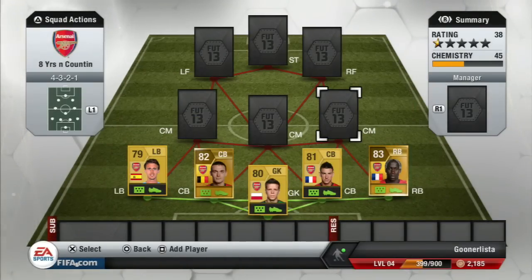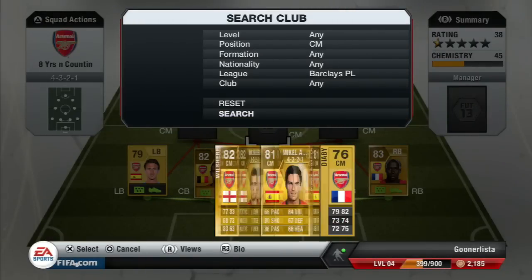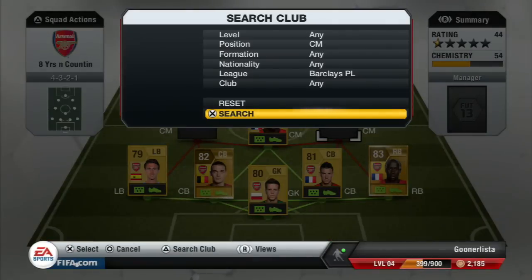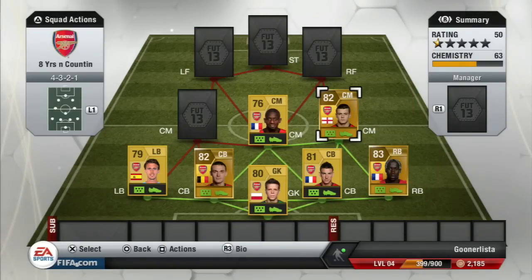Going into midfield, there's one glaring omission and that's Santi Cazorla — because for me he doesn't offer enough defensively in this game, and in this formation I think he's wasted. In the center mid position we've got the RB — he's a beast in this game despite his rating. He gets up and down the pitch, he's quick, he's strong, and wins everything in the air.